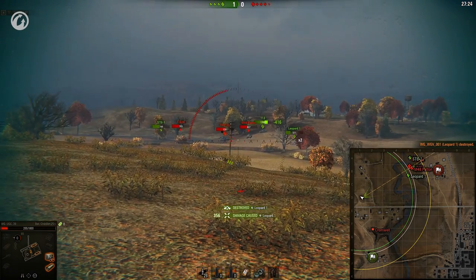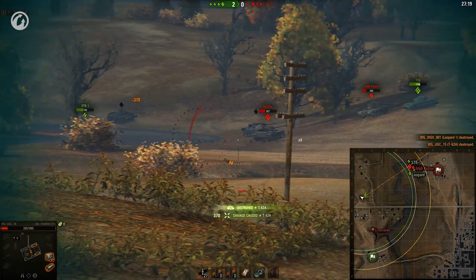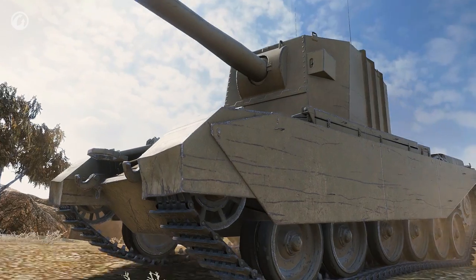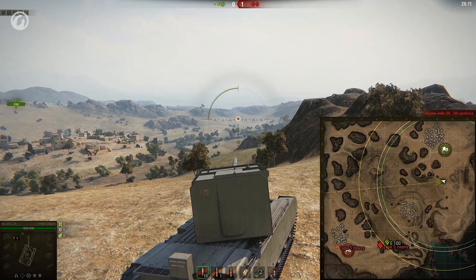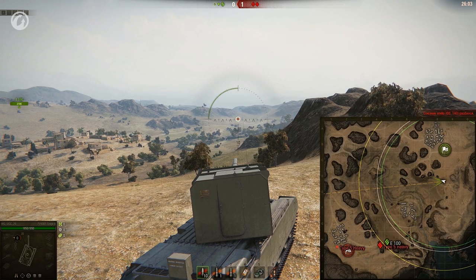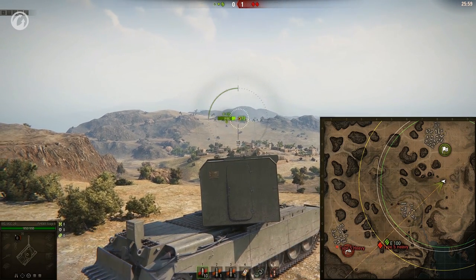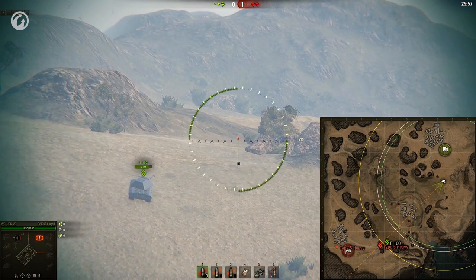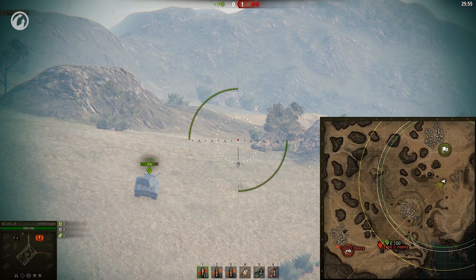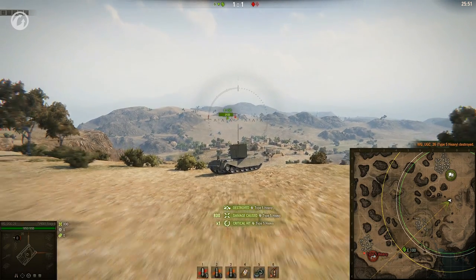But that's not all. If the enemy vehicle is so far away that you can only see it on the minimap, it doesn't mean you're out of play. You can guesstimate the direction of fire on the minimap — use the pointer. When the sector's defined, you look through your sight at the most probable enemy location, fire, and bingo! Isn't that beautiful? Of course, you won't land a hit with every shot. But I love tanks for moments like this one.